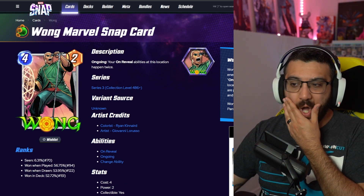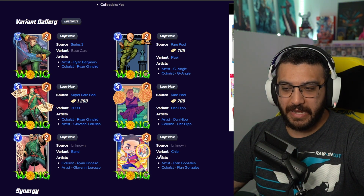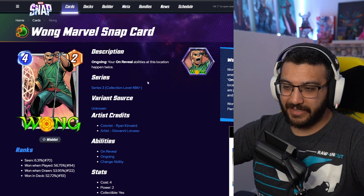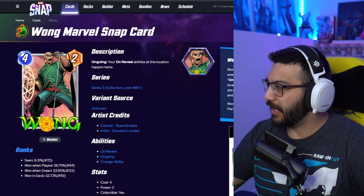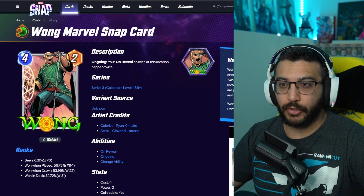Next, we've got Wong — the band variant. I really find this one funny to see Wong singing. I haven't done a video on Wong because he only has five variants and I always say minimum six to be able to do a video on the set. But I do like this one, I think it's a fun one. This is also going to come out as super rare — so 1200. It's a bit high for me. I don't think I'd spend 1200 on a band variant for Wong, but I'm sure some people absolutely love them.